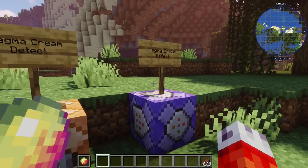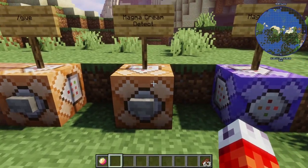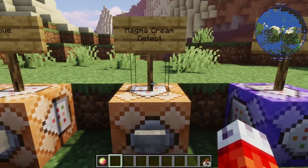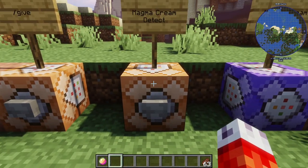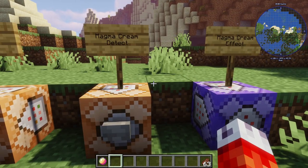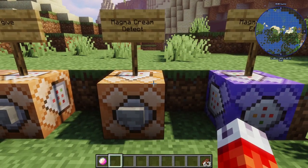So when the player has something in their offhand, it will actually give them a potion effect. But just before that, I want to talk about something that's really important — detecting if the player has a certain item or not, which is going to be used in our command block structure. This is a really important thing to know for command blocks in Minecraft in general, and it's something I often have to re-Google just to remind myself because the syntax can get pretty confusing.